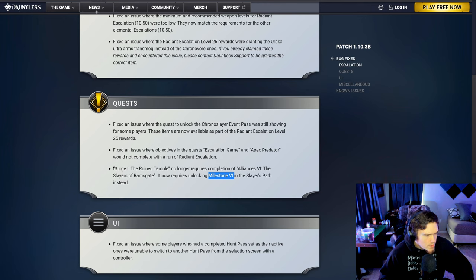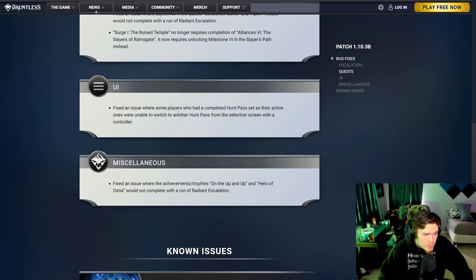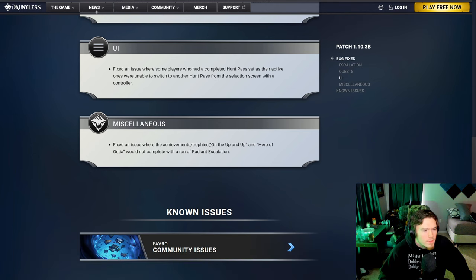There's a change to a quest to make it unlock after Milestone 6 on the Slayer's Path rather than finishing the previous quest. There's also an issue with players on controller not being able to switch to another Hunt Pass after completing one. And there are a couple of achievements on console that unlock after completing a 1–13 and a 10–50 escalation — those have been fixed so they work with Radiant Escalation as well.